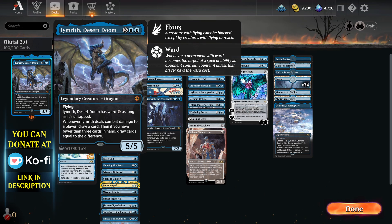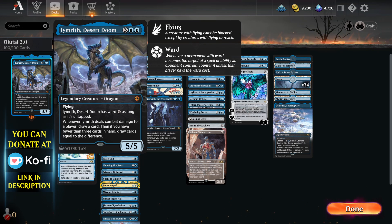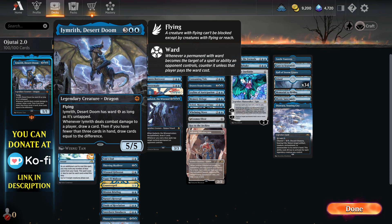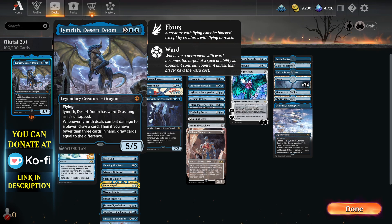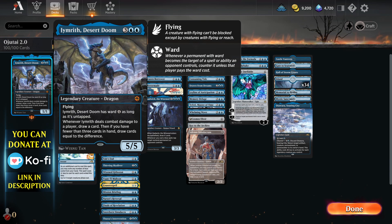Sadly, Ojatai isn't available in the format, so we have to deal with just having him without. But to be honest, he can be quite a bit better or worse depending on the stance you have. He has Ward 4 as long as it's untapped — similar to Ojatai, although Ojatai gets straight up hexproof, so that's better.